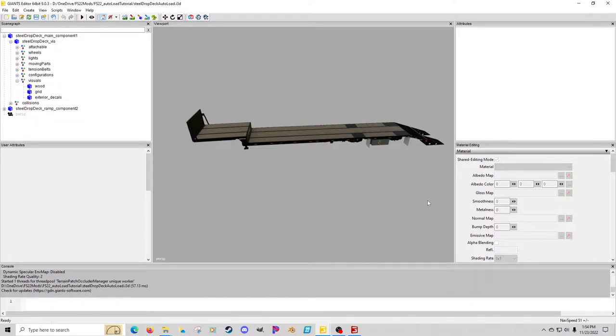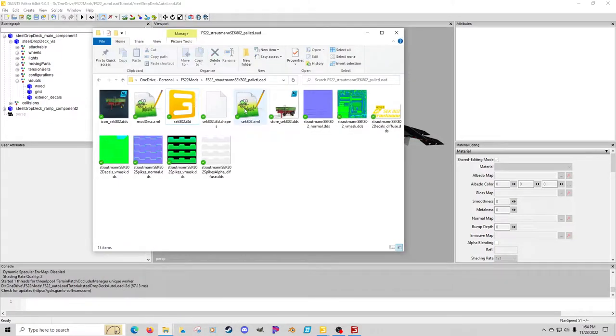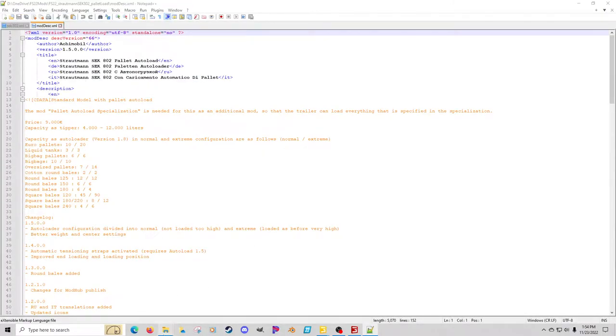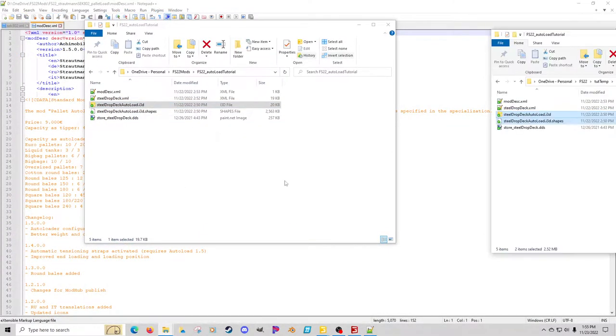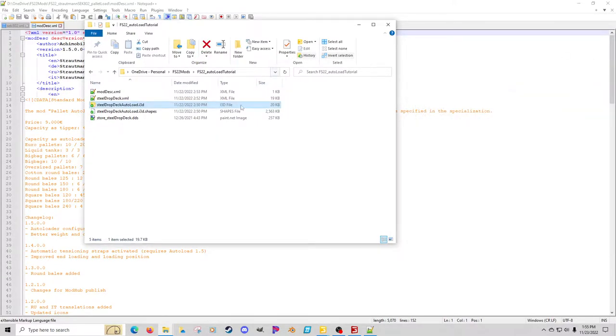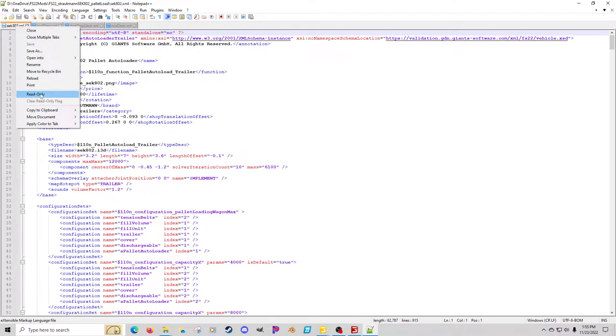So what we're going to do is start with the XML modDesc. We're going to open up the example mod's modDesc in Notepad++. I just made a quick export of the trailer and copied over the needed files — that's another video if you want to know how to do all that. I've got an old video on how to make a mod out of an in-game piece of equipment.